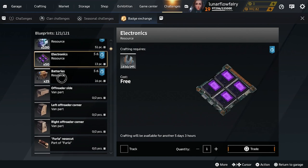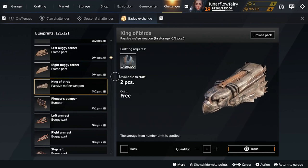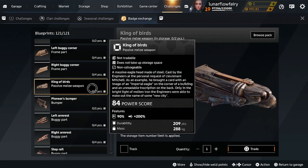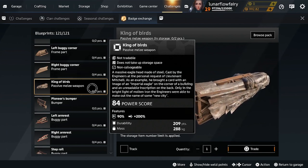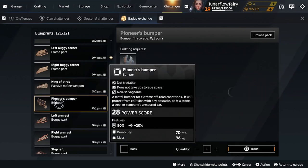So we're just going to go through the parts and I'll share with you guys what I think would be worth using badges for. First off, King of Birds — this is an insane bumper piece. It's got a really small hitbox. I've seen this in a lot of hover builds. It's incredible. The mass to durability ratio is very good. So if you have some badges, definitely consider picking up the King of Birds.